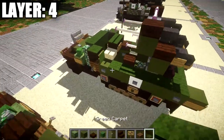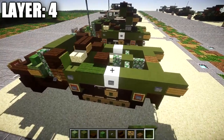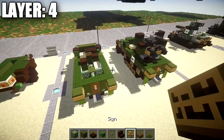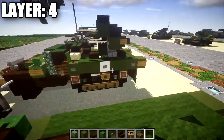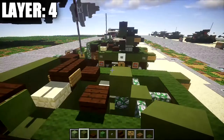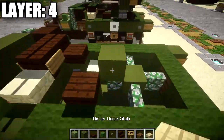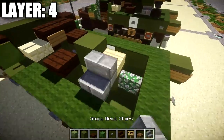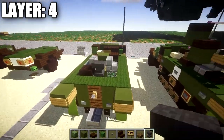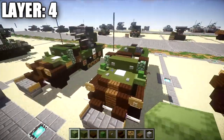Place green carpet on both sides on top of the green stained clay blocks, running it back five blocks total on each side, with a row of three in between to fill that space. For the quad mount, place a green stained clay block on top of the mossy cobblestone wall facing whichever direction you want the guns. Place a birch wood slab followed by stone brick stairs on both sides, then a nether brick slab on the left side, an anvil in the middle, and a skeleton skull coming off the right side of the anvil. That does it for layer four — let's move on to the final layers: five, six, and seven.